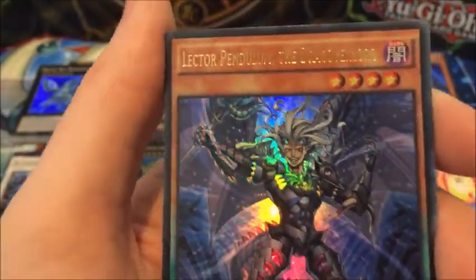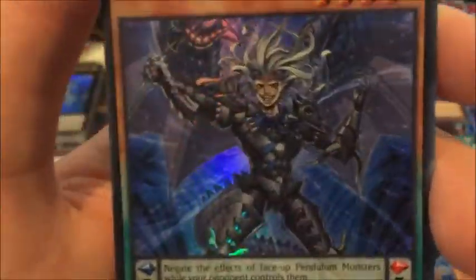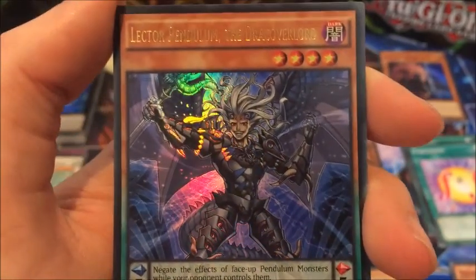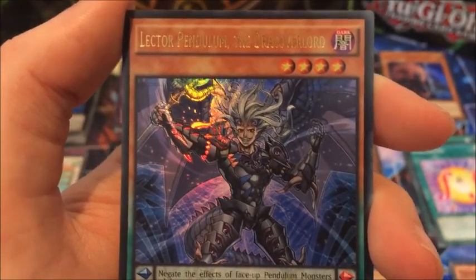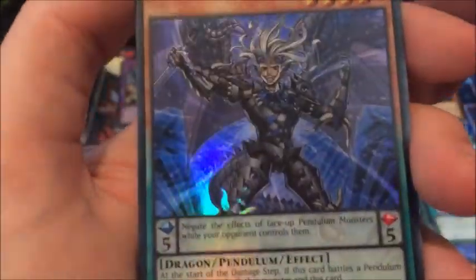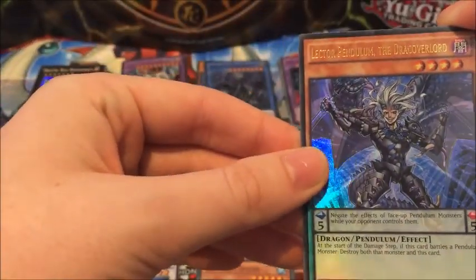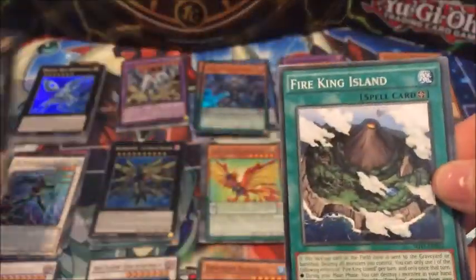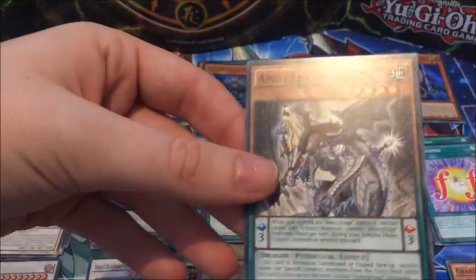An ultra rare — Lector Pendulum the Drac Overlord! I've actually got all four of the Draco Slayer slash Draco Overlord cards in their booster box, which is cool. I don't know what I could put that with. Digital Bug Corbage, Fire King Island and Amorphage Wrath.